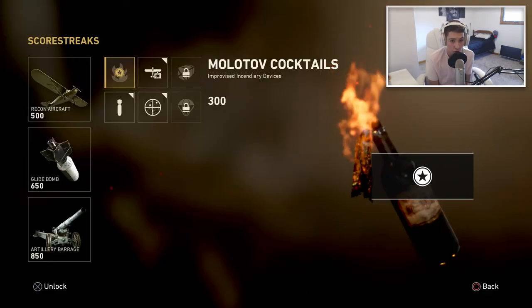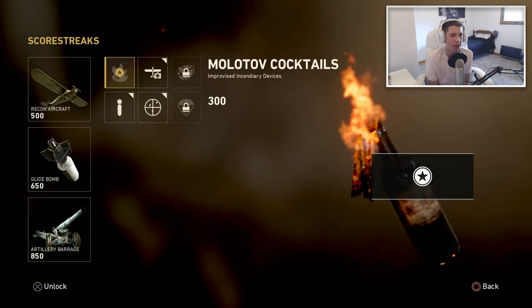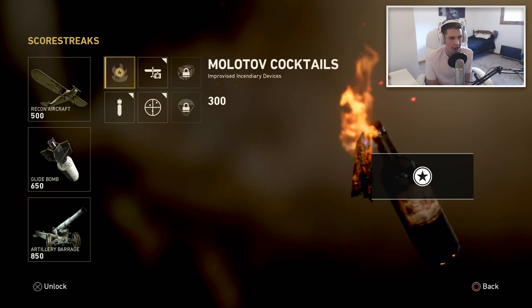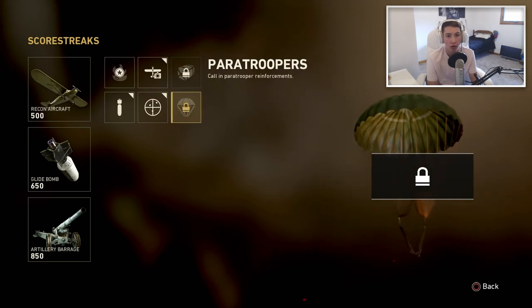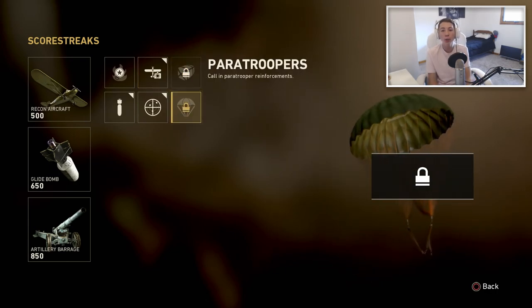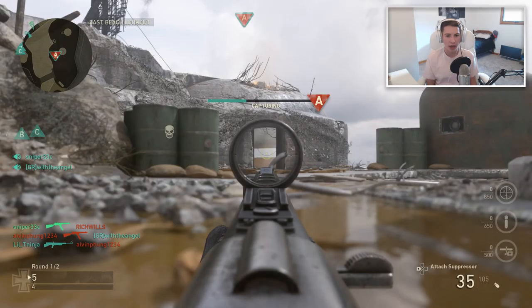That's a score streak! Why would a Molotov be a score streak? Like they're not even used that often, they're not even that good. Paratrooper reinforcements — you're lying! I think that's locked, I don't think you can get that in the beta.